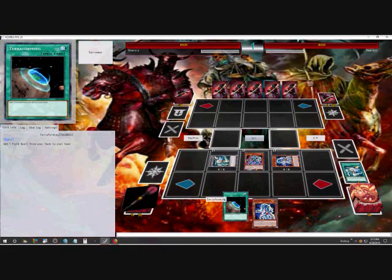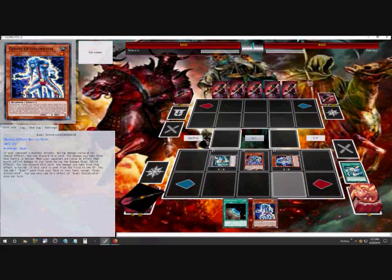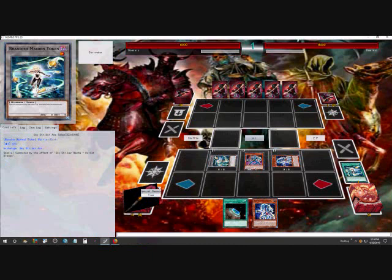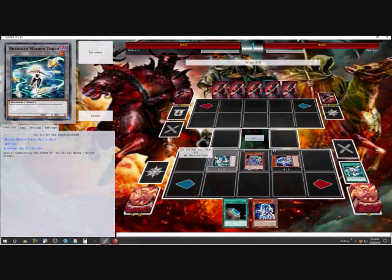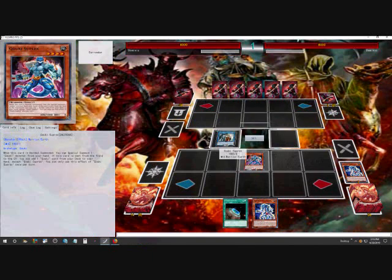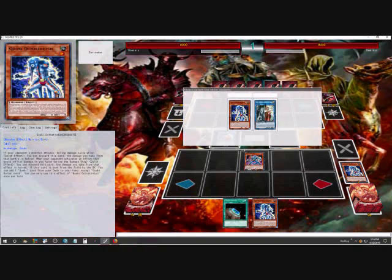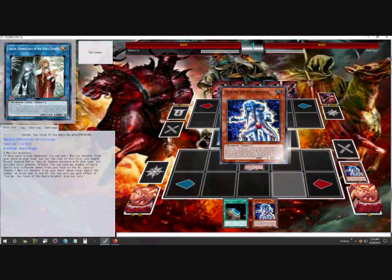If you end up in this play I'd suggest doing that first, but you still have that option. Now you're going to link off either — go ahead and link off the token. Octo Stretch's effect and Isolde's effect will activate. You're always going to choose the Goki that you tribute off as link one, and this one is link two — it'll go backwards of course.